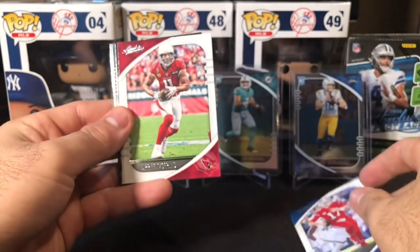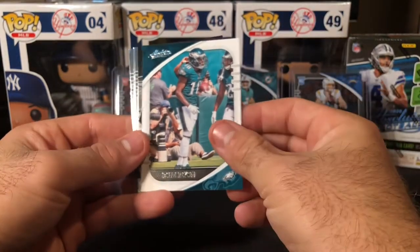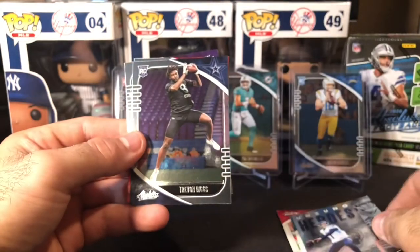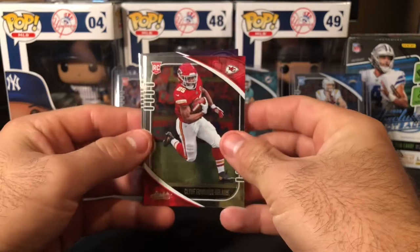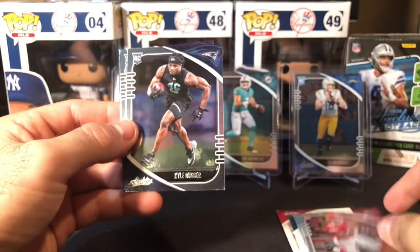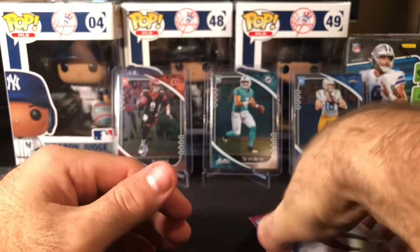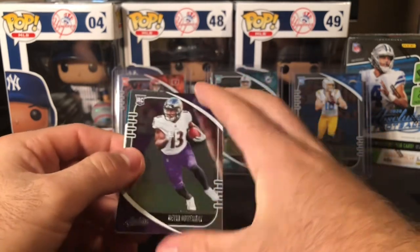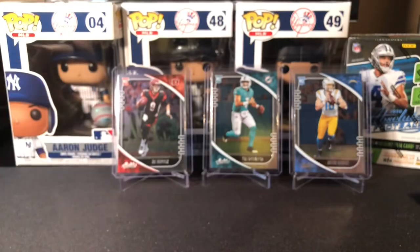Josh Allen, Larry Fitzgerald, D-Jax — that's a nice one — an Unsung Heroes Ryan Tannehill — second one of that — Trevon Diggs, Clyde Edwards-Helaire in the jersey which is always nice, Kyle Duggar, and Devin Duvernay. I don't know if we've got a Justin Jefferson rookie card of this product yet. There might be one at the bottom of the pile from early on.